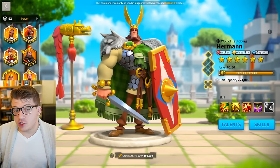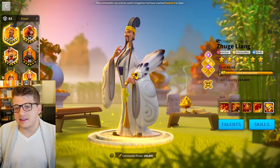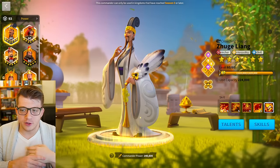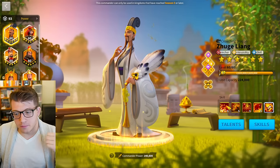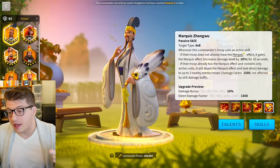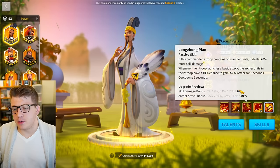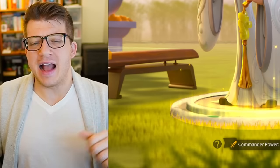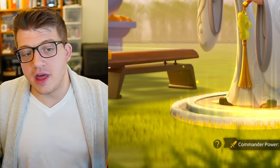The next question: should you get Herman Prime or Zhuge Liang? I think right now at the time of recording, Zhuge Liang is a better overall complete package. He's outputting more damage, it's circular AOE, his debuff is insane, he has a double AOE cast with his fourth skill, a chance to remove control effects, and a bonus to skill damage and archer attack. As a complete package, I think Zhuge Liang is a better commander than Herman Prime.